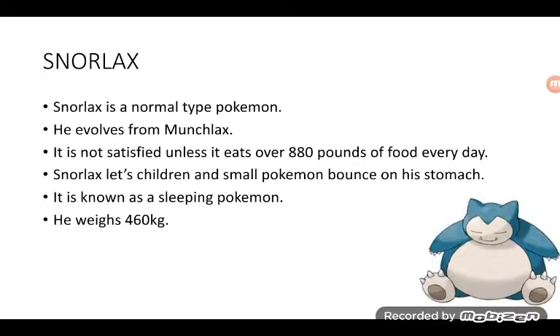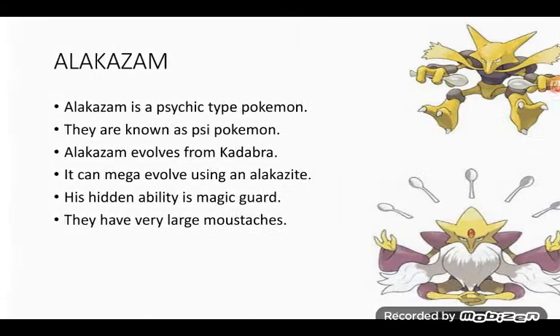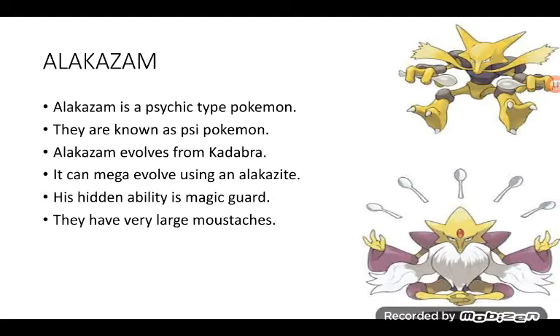Snorlax is a Normal type Pokémon. It evolves from Munchlax. It's not satisfied unless it eats over 880 pounds of food every day. Snorlax lets children and small Pokémon bounce on its stomach. It is known as a Sleeping Pokémon. It weighs 460 kilograms — it's heavy, and definitely one of my favorites!